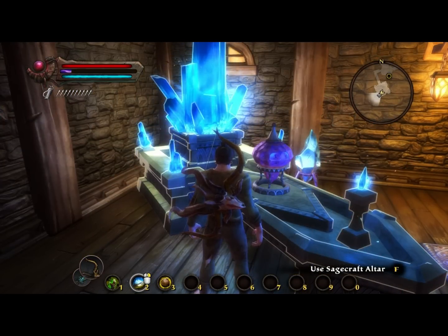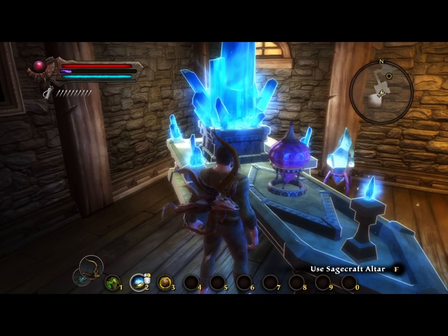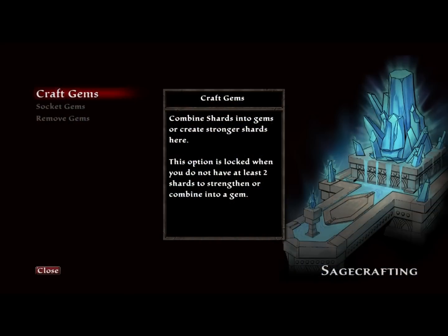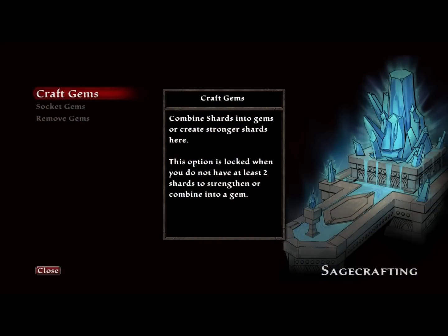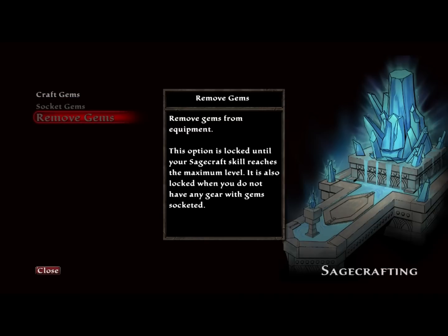Next up is Sage Crafting. To use it, you'll need a Sage Craft altar. You can find one in Goreheart near the church, in the building to the right as you're walking up the steps and down the hall. When you first get to the altar, you'll have three options: you can craft gems, socket gems, or remove gems.